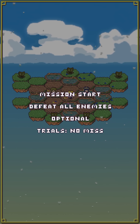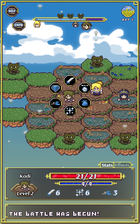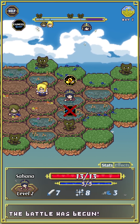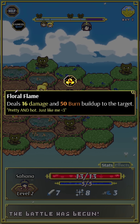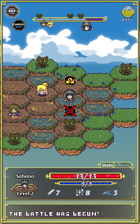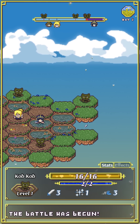You can get enemy spells by completing optional missions for each level — equip them in your slot and you get one use per trip into the field. This is mission two. There are a lot of Cobs here. Because we went back to town, we're fully healed, and we have some new options available to us. We now have access to Floral Flame — 'Deals 16 damage and 50 burn buildup to the target. Pretty and hot, just like me.' Hana narrates all the item text.